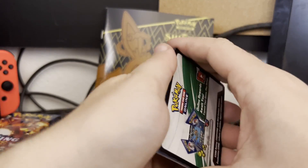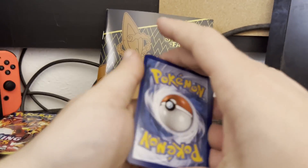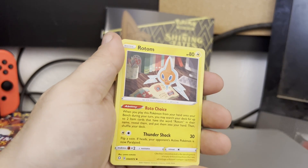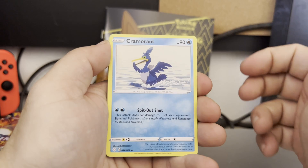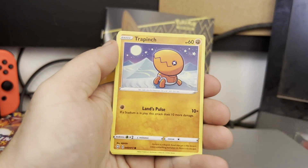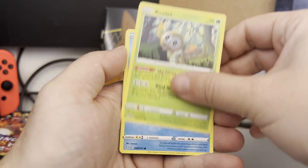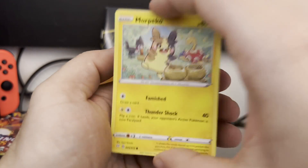We got four V's and holos and reverse holos — two, three, four, let's go. Fire energy, oh lightning — I forgot about lightning. Got ourselves a Rotom, very nice. Got ourselves a Cramorant, a Team Yell Towel, a Trapinch, Rowlet. I think we got a couple more cards.